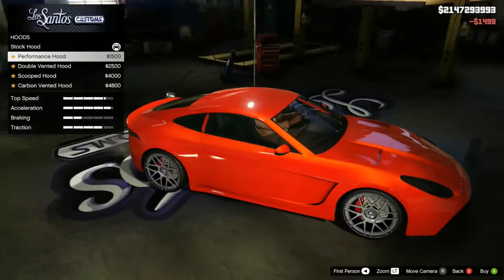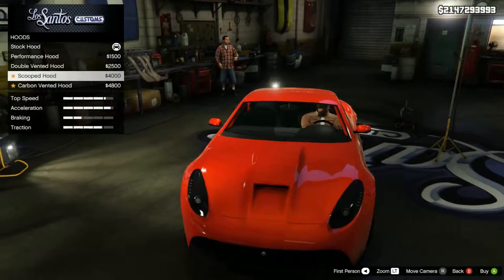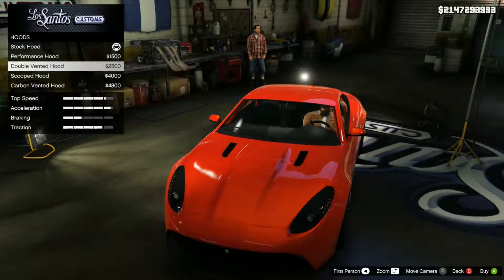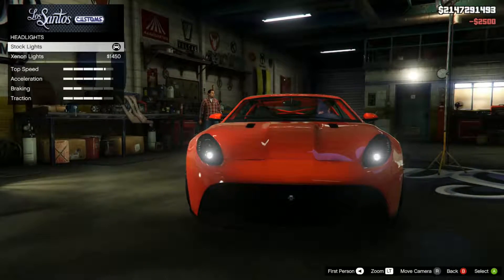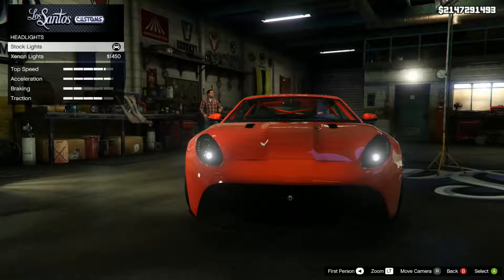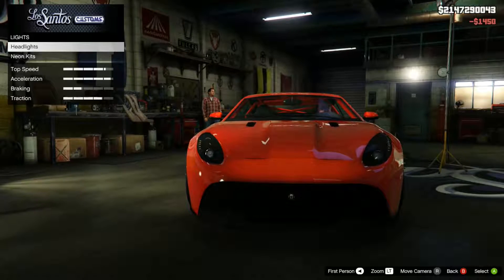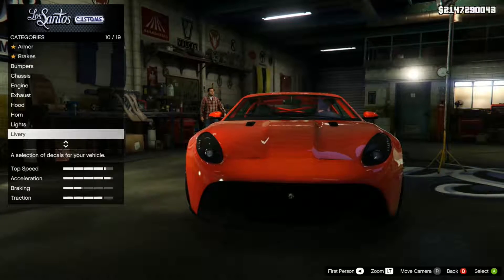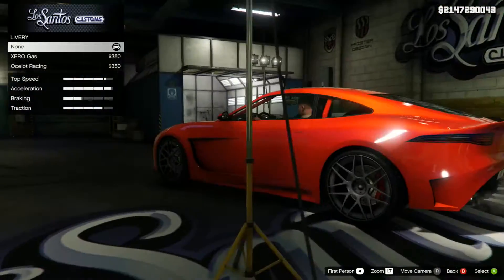Hood — we've got performance hood which looks so cool, double vented hood which I like even more actually, scooped hood which I don't like, and then carbon — I hate carbon so much. So double vented hood it is. Horn we don't really have to worry about. Headlights — I think I say this every single time, but these modern cars really should just come with xenon lights. They would in real life come with xenon lights — there wouldn't be an option to have halogen bulbs.